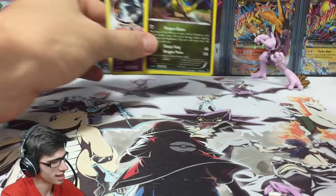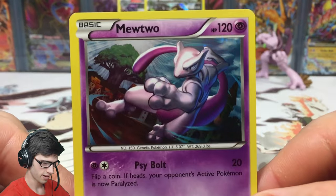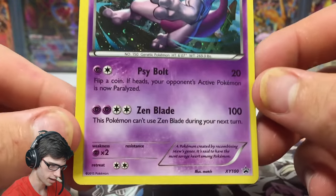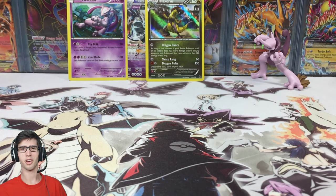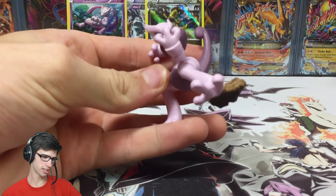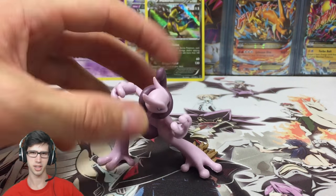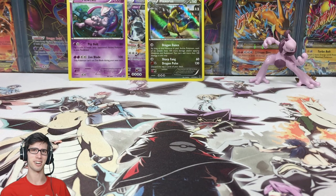So we got a reverse rare Gollurk and then the holo Haxorus for our recap today. Not the craziest opening, but it is always nice to see these featured promos that are only in these collection boxes up close and personal. Let me know in the comments what you think of the Mewtwo art and the Haxorus art, and also what you think of the figures — because I just love the figures, but those legs though! Subscribe if you enjoyed, and I'll see you guys in my next opening. Peace.